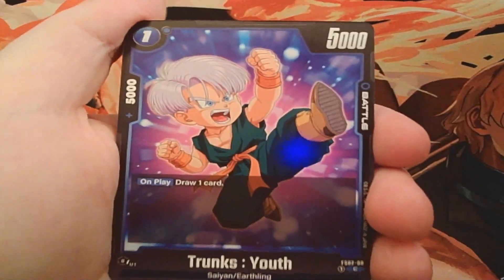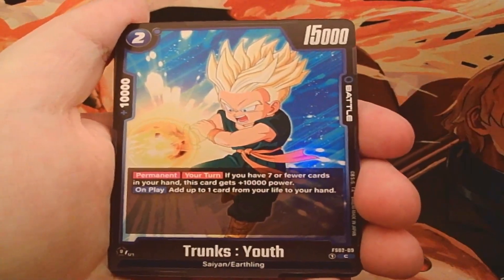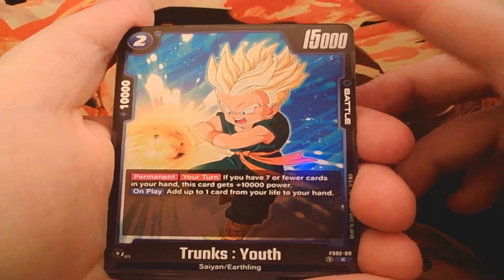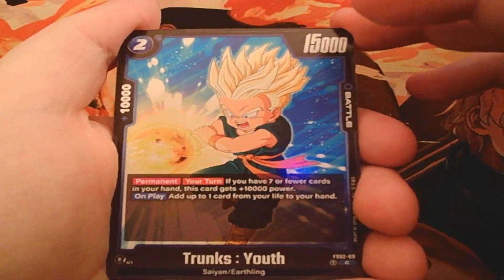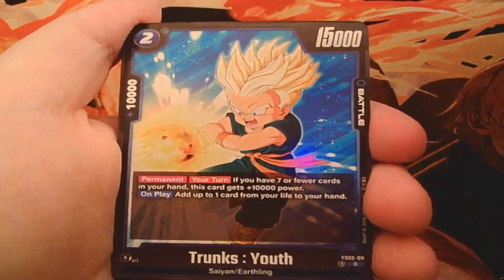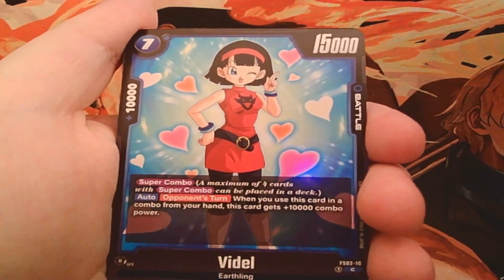Next up, Trunks — on play, draw a card, much like the Master Roshi from the red deck. We get four of these. Being able to draw as many cards as possible in this game is vital, so more draw is always welcome. Then Super Saiyan Trunks — a two-drop with a permanent effect giving 10k power when you meet the requirement, making him 25k. On play, add up to one card from your life to your hand — another self-awaken tool. Self-awaken cards are very valuable. You only get two of those.